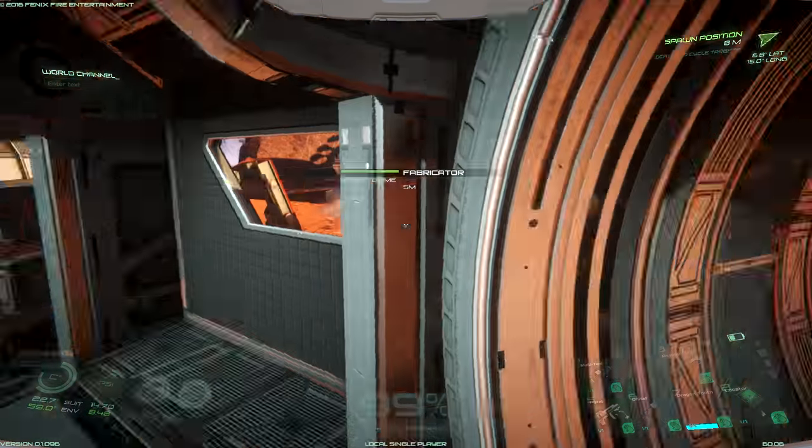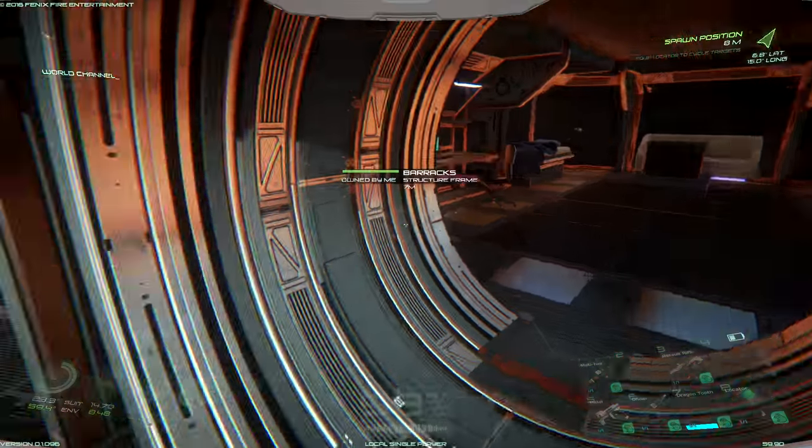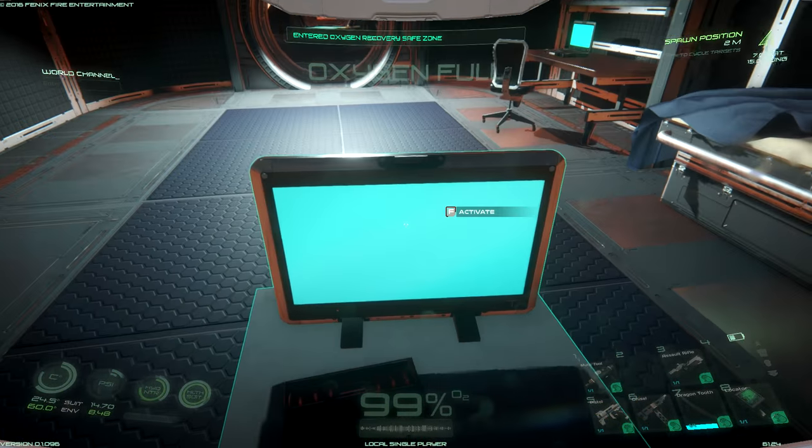So this is my base with a barracks and a decrypt station. Let me get the game to go inside the barracks, because I wanted to show you this.